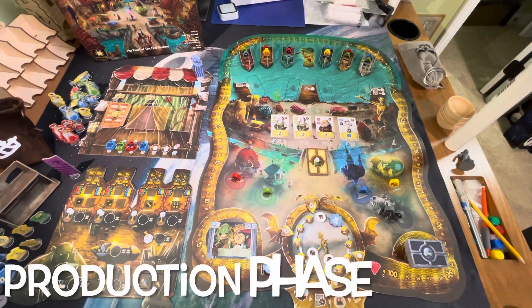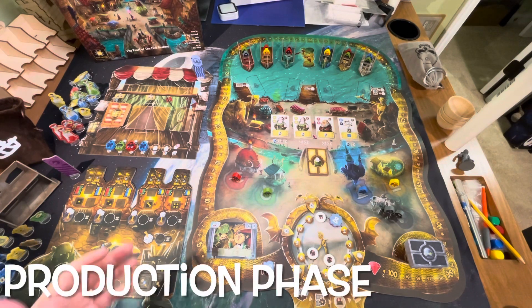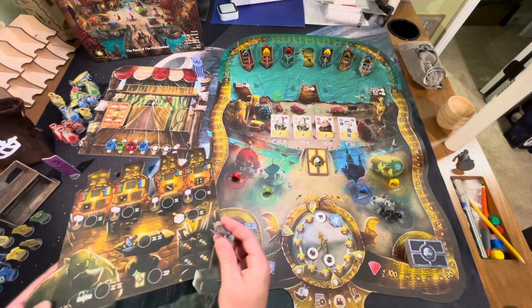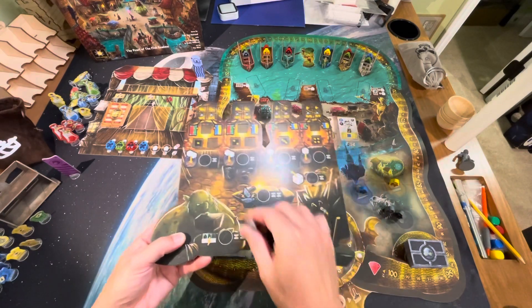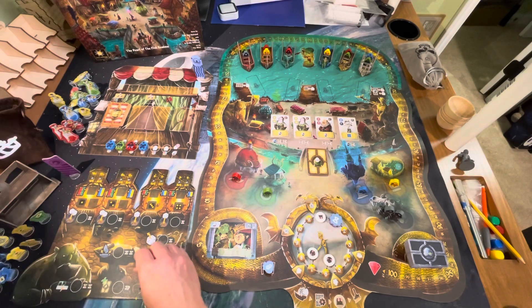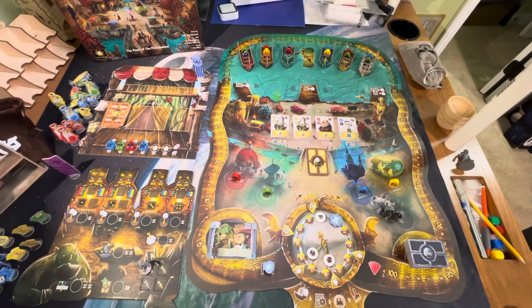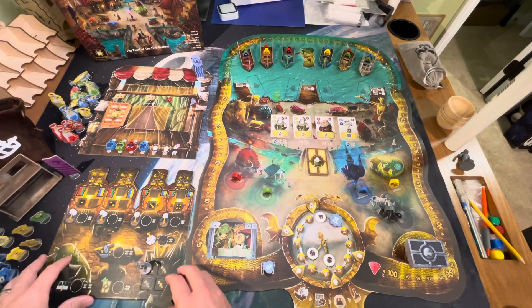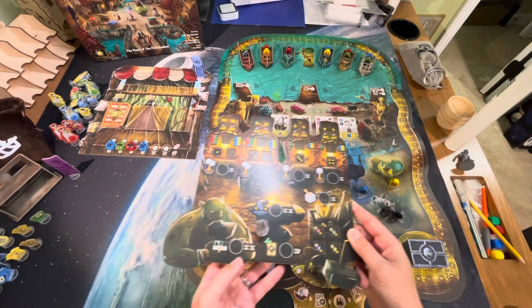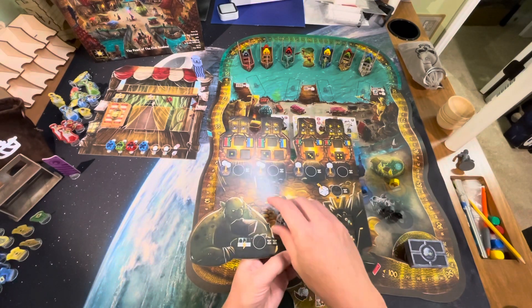After the arrival phase comes the production phase — the main phase of the game. This is where you move your merchant miniature around your player board, selecting actions that hopefully help you produce goods to put on your shelf for sale. Once the production phase is over, you sell those goods to waiting customers, collect money, and move on to the next round.